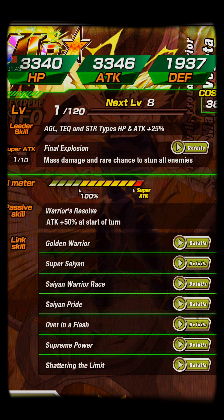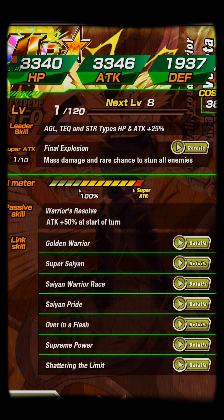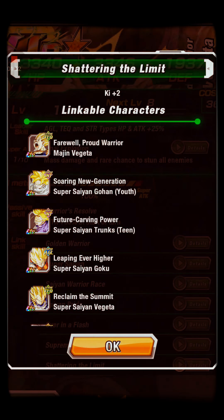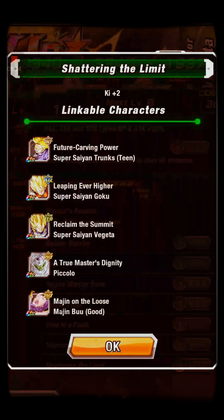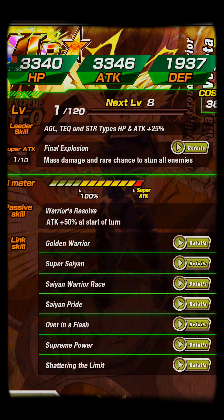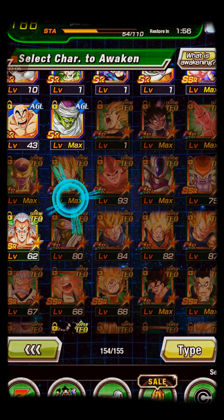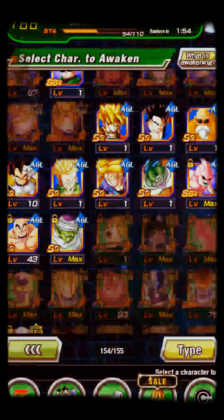So mass damage means that it attacks all — I think that's what mass means. He's got Shattering the Limit, ki plus 2 with the rebirth cards, Supreme Power, Over in a Flash. He still has all the same things, just added Shattering the Limit.